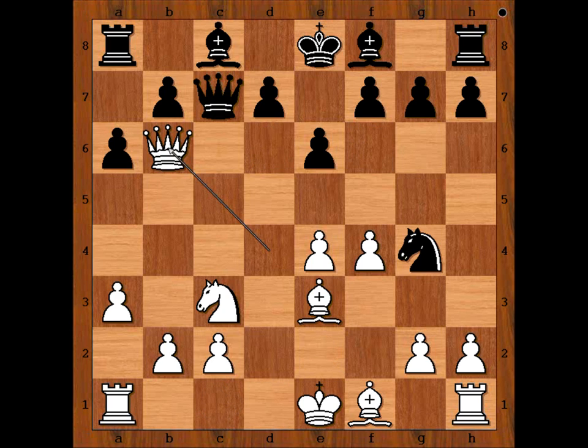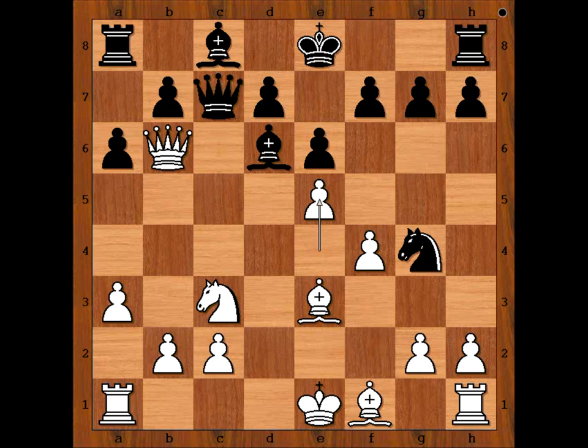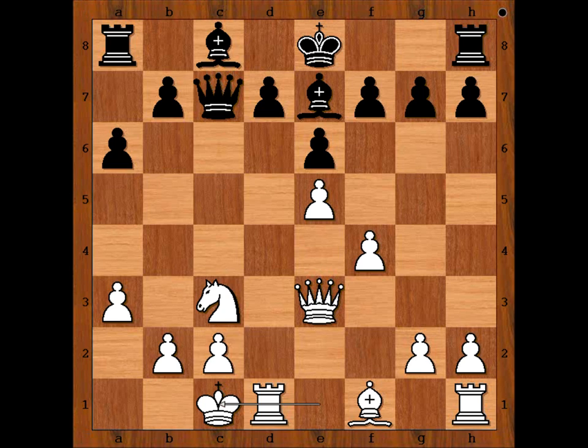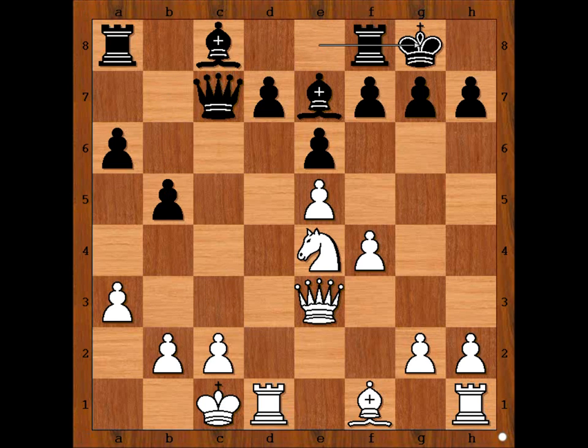So Potkin played Bd6. Then e5, Nxd6, Qxd7, Bxd7, cxd7, Bxd6, Nxd6, Bxd6 — a series of exchanges in the center.